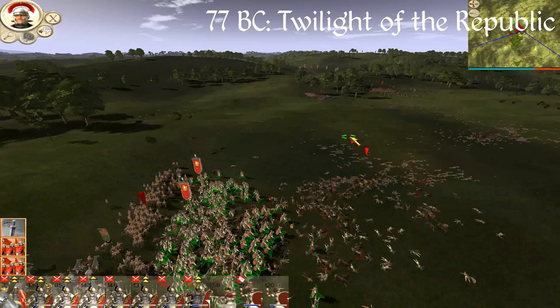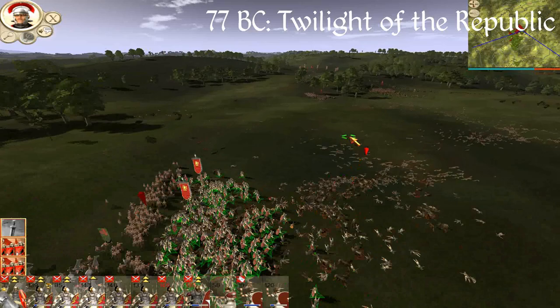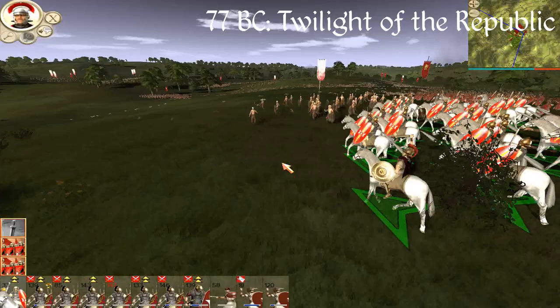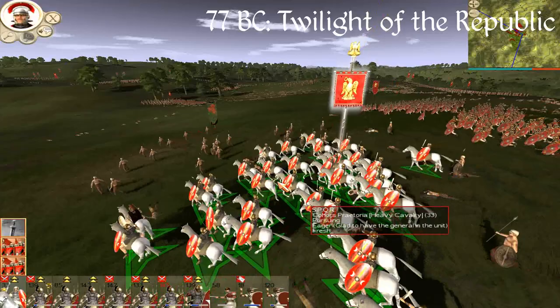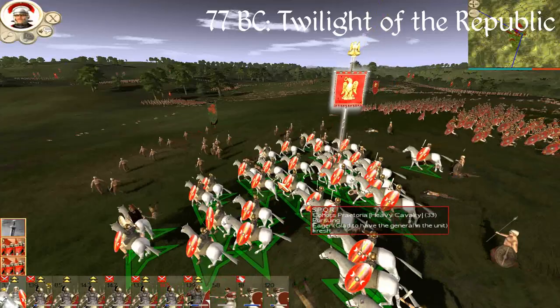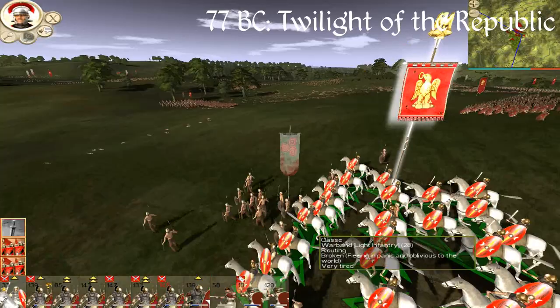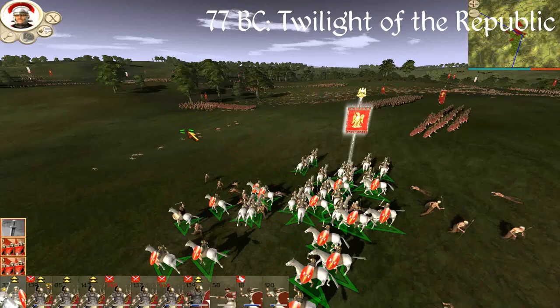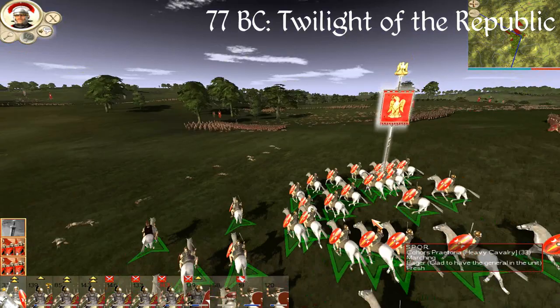As for the drawbacks with 77 BC, the main problem is that it's probably buggier than the other mods on this list, and it's also pretty rough around the edges. It's based off an old version of Rome Total Realism, and it even still says 'Rome Total Realism' on the campaign screen. A lot of the faction logos and graphics in the mod are haphazard and slapdash — not particularly professionally put together. So it's no Roma Surrectum. It doesn't look particularly pretty, but from a pure gameplay perspective it's still quite good.